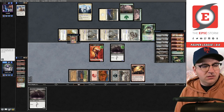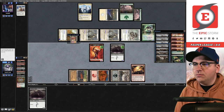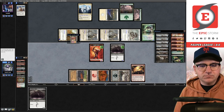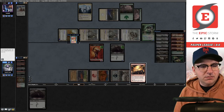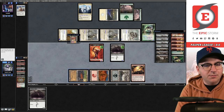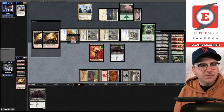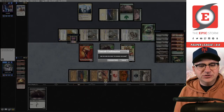Unless I flip a Lotus Petal — wait, scratch that, this deck doesn't have Lotus Petal. I believe we're deterministically dead here. If this was an untapped land... Hold on — my out is to flip one of my untapped black sources off Synthesizer. Trigger — Cabal Ritual is not going to do it. Damn, I found the line but we didn't hit it.